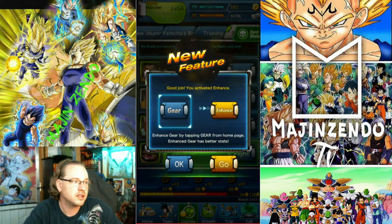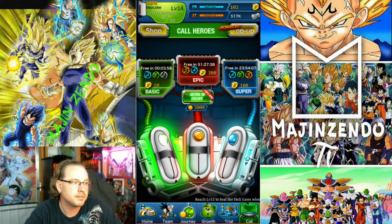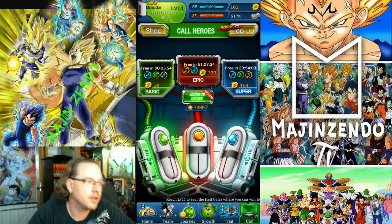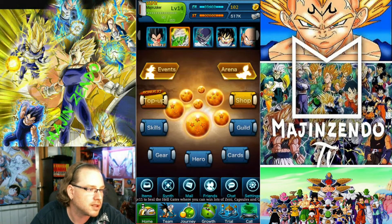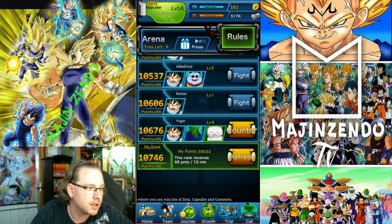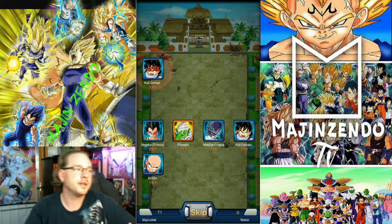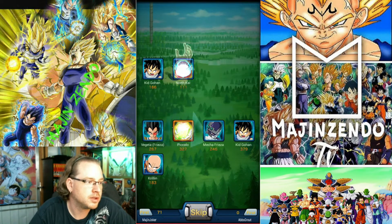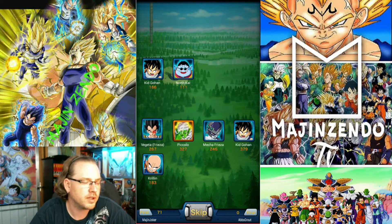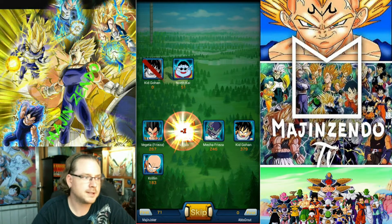We leveled up and got our 10 shards. We can do our next summon. In about three minutes, we can do another basic. Let's see what we can do in the meantime — let's do the arena. Let's see if I have enough to fight. That way we can do two pools and then we'll go from there. Let's keep going through the arena. I believe going through the arena you can get training tubes — whatever you call them, little yellow training tubes. It's prizes.